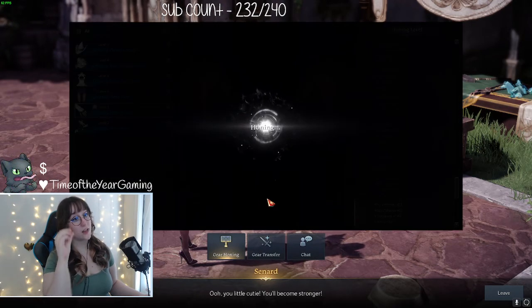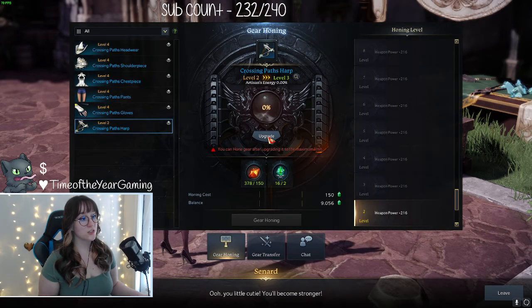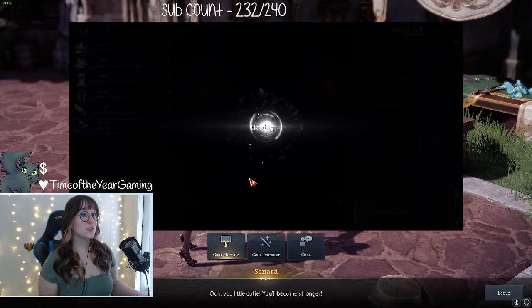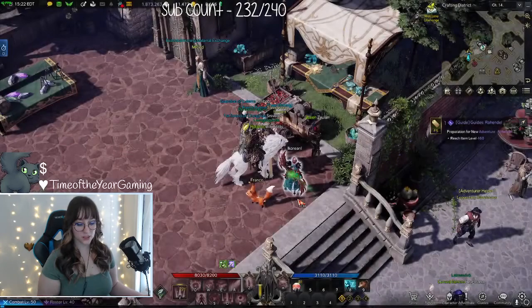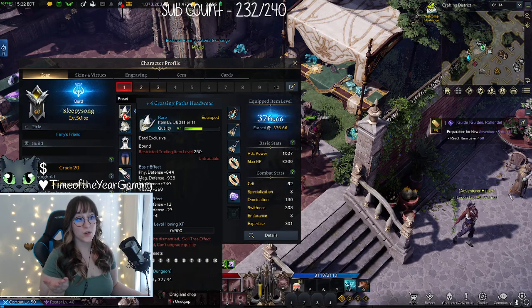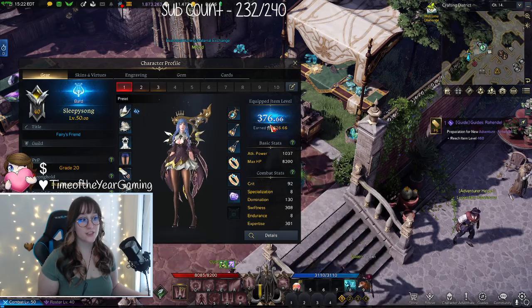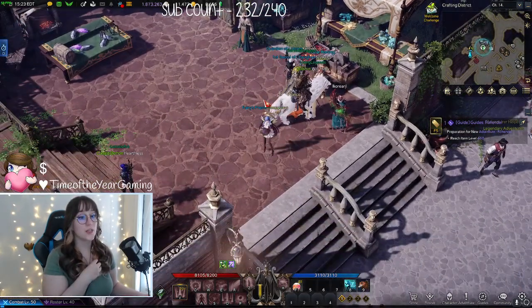I'm going to go all the way through until I'm level 4 on everything because I just did my chaos dungeons, so I've got the mats for it. Now that I am level 4 on everything, my gear score is 376. It's literally the same gear that was item level 302, but because I honed it I am now at 376 item level, which allows me to do harder content and get different kinds of gear.